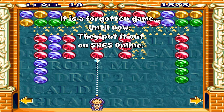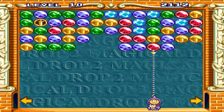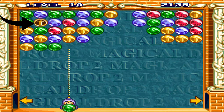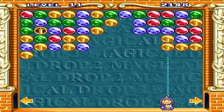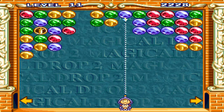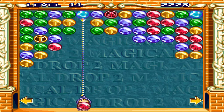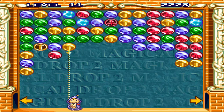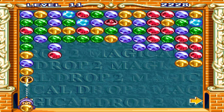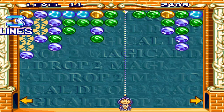There we go — combo, we got it! Let's go! There's a power-up right there, do you see? I don't want to waste any time so I gotta get there. I think I have an idea — put it right there. There we go, and then you put it here. Yeah, let's go!